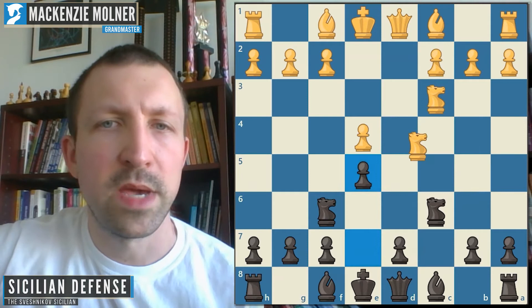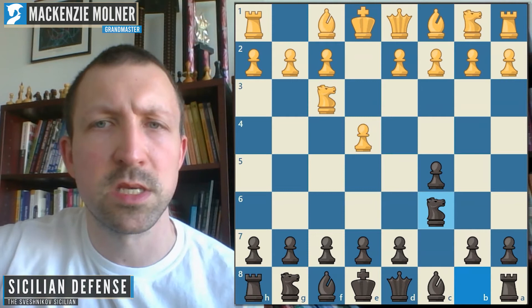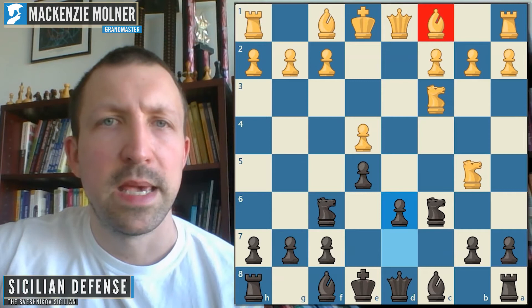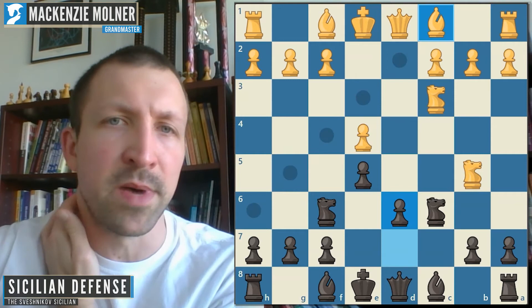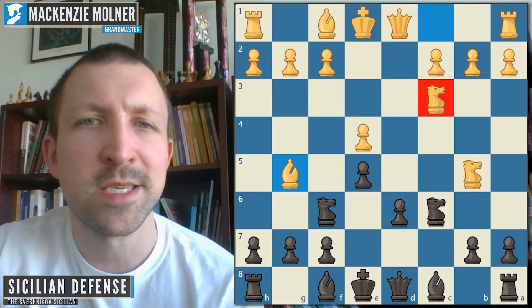Now let's get to the main line. Going back to the starting position: e4, c5, Nf3, Nc6, d4, takes, takes, then Nf6. Once you bring out both knights you play e5 — White should play Nb5 heading toward the critical square, you stop that with d6, and then the main move is Bg5. Although Nd5 is gaining popularity in recent times, Bg5 is the key move by a long shot. It's very principled: it develops a piece, fights for control of the d5 square by pinning the knight, and even threatens to capture it.